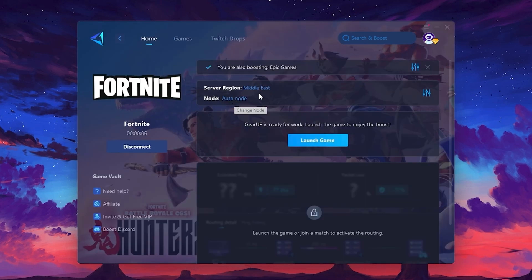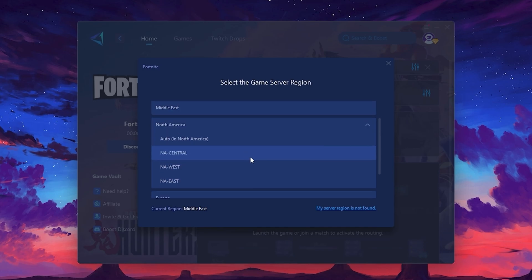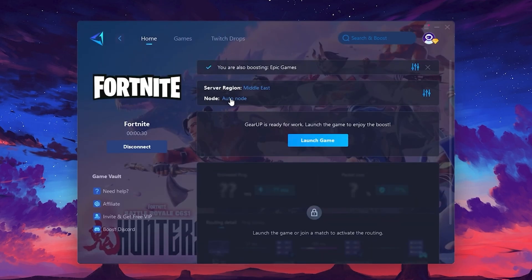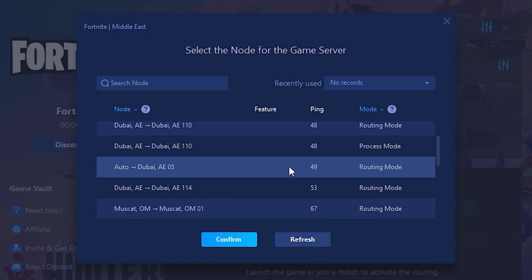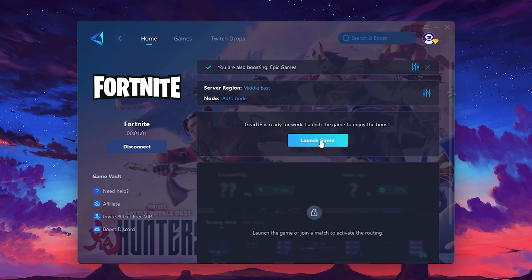Next, you'll need to choose your server region. Select the nearest server for the best connection — in my case, the middle server works best. After selecting the server, close the window. Go to the Node tab, where you'll see a list of servers available in the Middle East. Choose the nearest one or let GearUp automatically pick the best server for you. I recommend setting it to Automatic for the best results. Finally, close the window and launch your game using GearUp Booster. This will help you optimize Fortnite or any other game for lower ping and higher FPS.